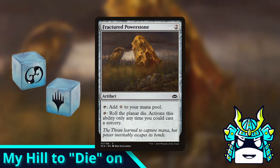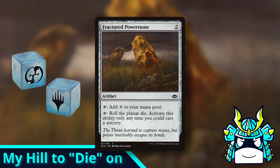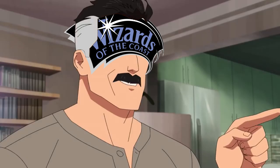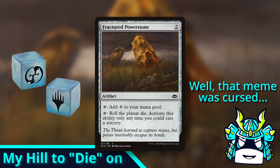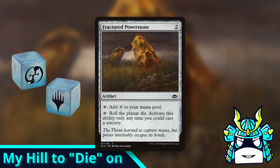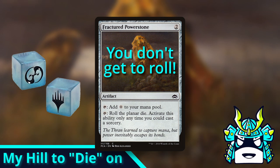Now you might be wondering what's wrong with the text on this card. How could a card so simple not work the way it says it does? I mean if you tap the Power Stone, then you just get to roll a die, and that's the end of it, right? That's the neat thing — you don't. That's right, for some ridiculous reason, if you use Fractured Power Stone's second ability in a normal game of Magic, you don't get to roll the Planar Die.